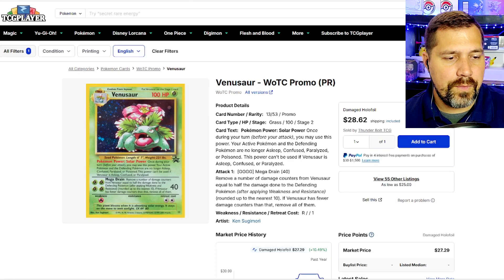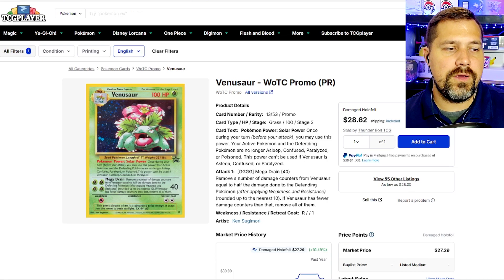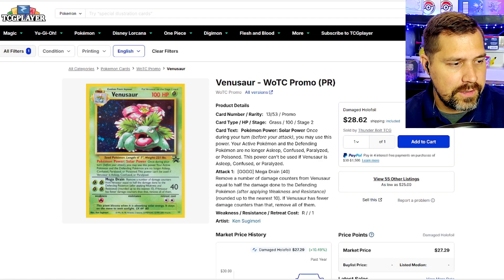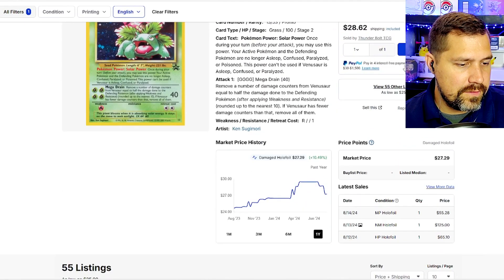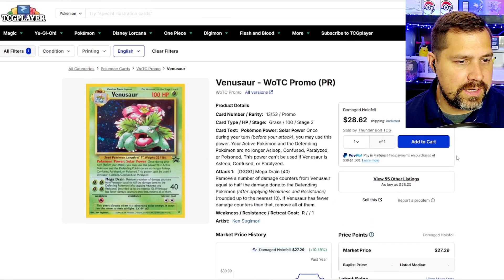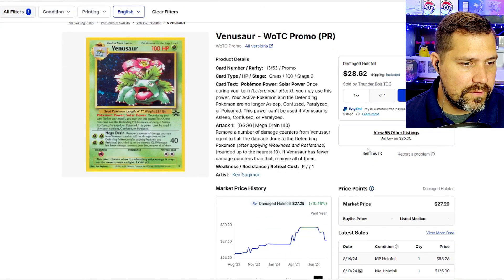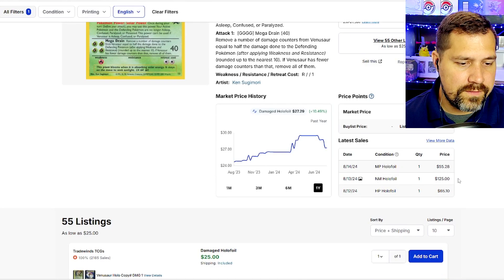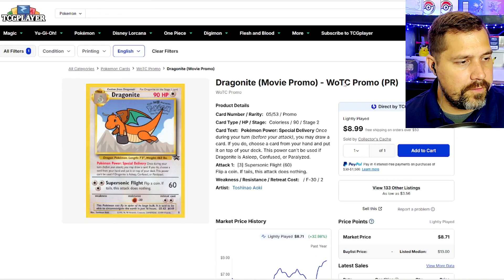Venusaur coming in here — kind of cool that there wasn't a Charizard or Blastoise, but there was a Venusaur. I think it was a very undervalued Pokemon. It was only the 13th promo released out of 53 — pretty early on. It was perhaps to give Venusaur some love or another move set in the TCG. The price has been steadily climbing, with about one sale per day on average. Damaged goes for $28, near mint with photo at $125.